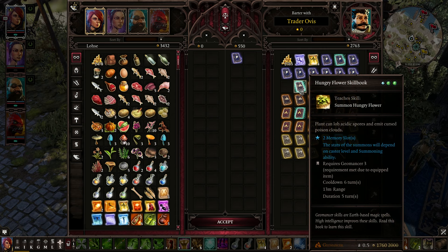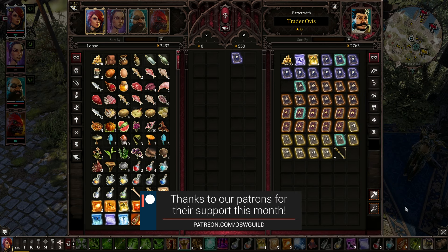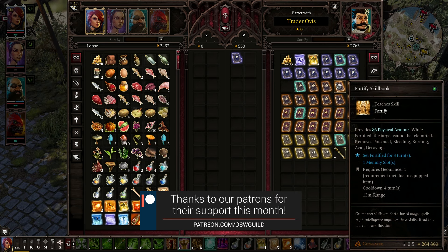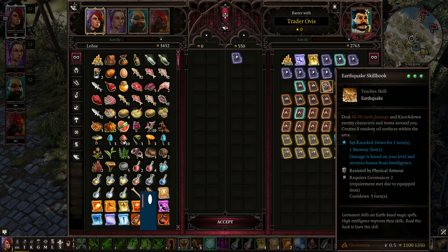Summon Hungry Flower — plant can lob acidic spores and emit cursed poison clouds. Geomancer. It's like 'Feed Me Seymour.' That requires a source. So does Summon Fire Slug. Earthquake — 34 to 38 earth damage, knocks down enemy characters and items around you, and creates random oil surfaces. Pretty good.